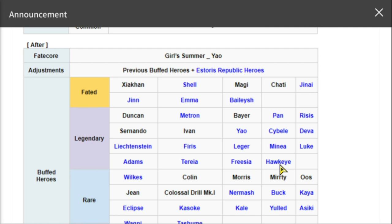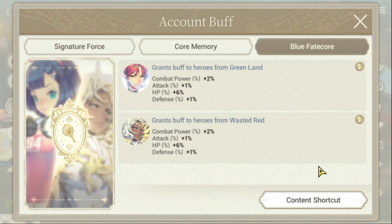Each nation has its own designated fate core because the bonuses for blue fate cores depend on which nation your heroes are from. For example, I have Eden who grants buffs to Greenland heroes, and Black Moon Baraka who grants buffs to Wasted Red heroes — buffing combat power, attack, HP, and defense. The goal for blue fate cores is to get at least two copies so you can fuse them; fusing brings HP up to around 30 percent and other stats up to around five percent — it's a big buff.